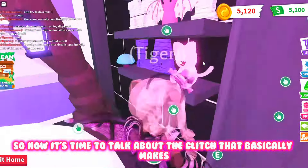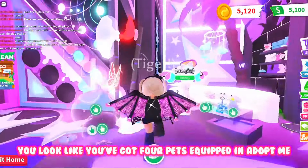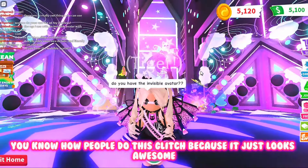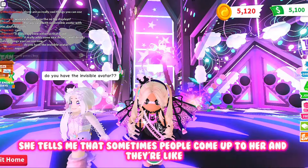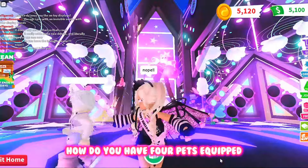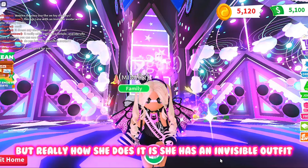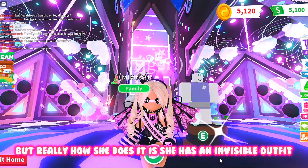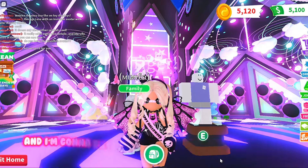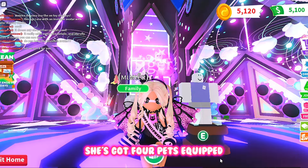Now it's time to talk about the glitch that makes you look like you've got four pets equipped in Adopt Me. People are so surprised about how people do this glitch because it just looks awesome. When Mimi does it, she tells me people come up to her asking how she has four pets equipped. She has an invisible outfit. She's going to put the invisible outfit on a mannequin now, and I'm going to buy it and show you what it looks like, then tell you how she makes it look like she's got four pets equipped.